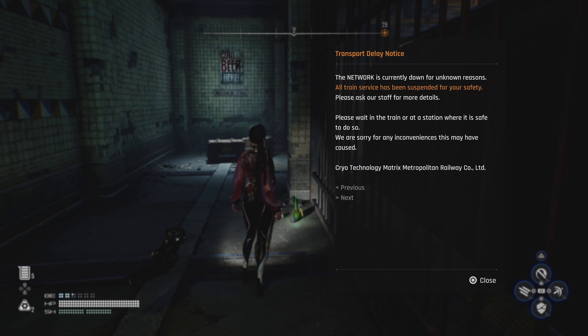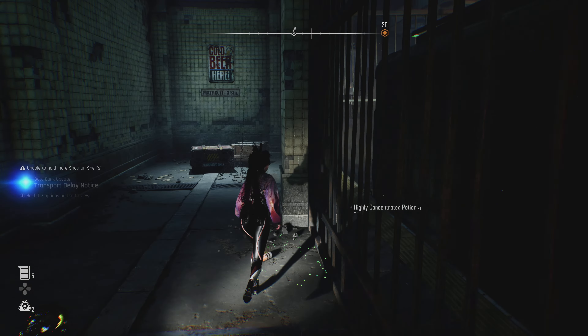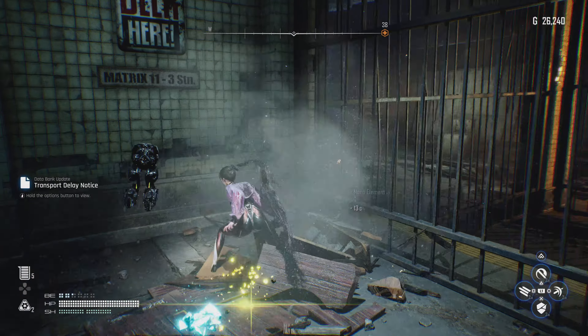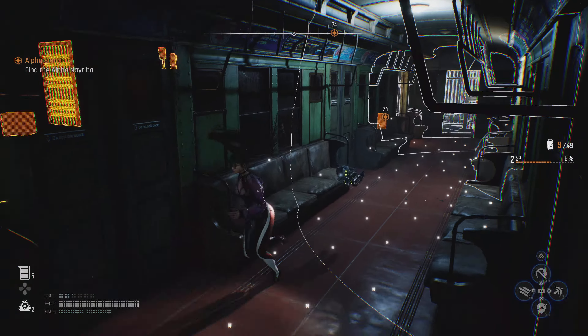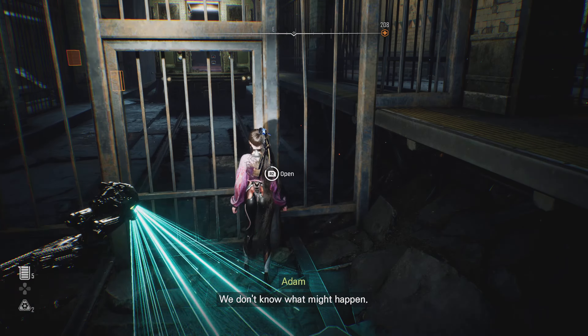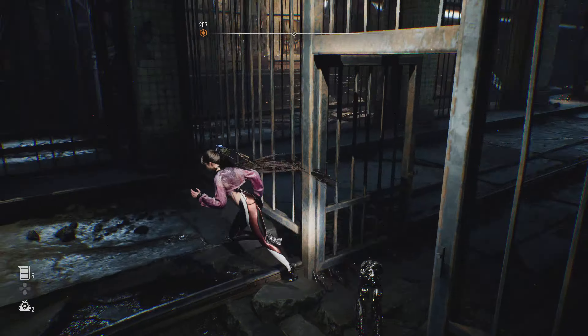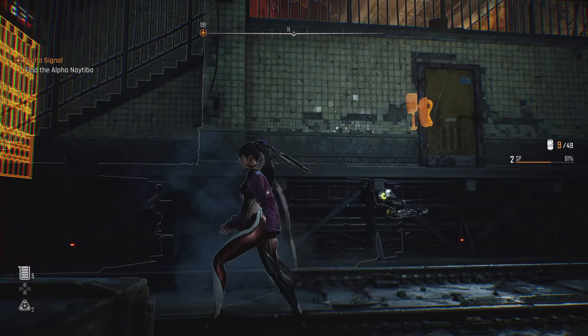Transfer delay notice: the network is currently down for unknown reasons, all train services have been suspended for your safety. Please ask our staff for more details. Please wait in the train or station where it is safe. We are sorry for any inconvenience. Great technology — Matrix Metropolis Railway. Why don't we keep that door open, we don't know what might happen. Well it is open now. Looks like they used to work here, let's take a look.